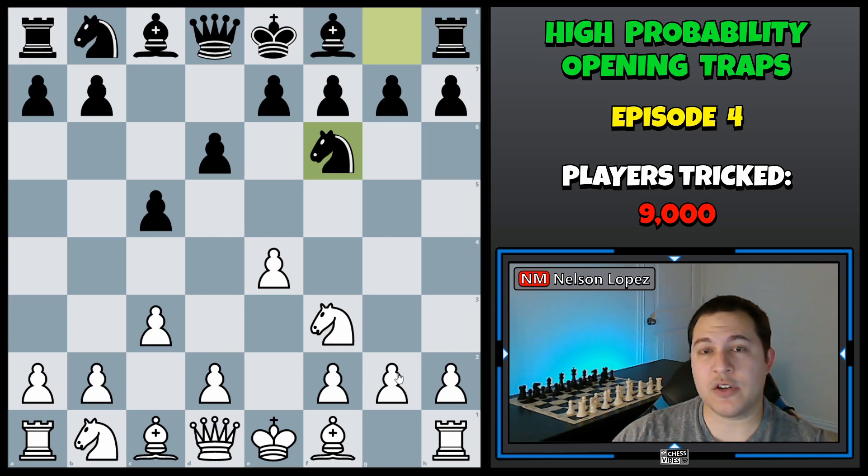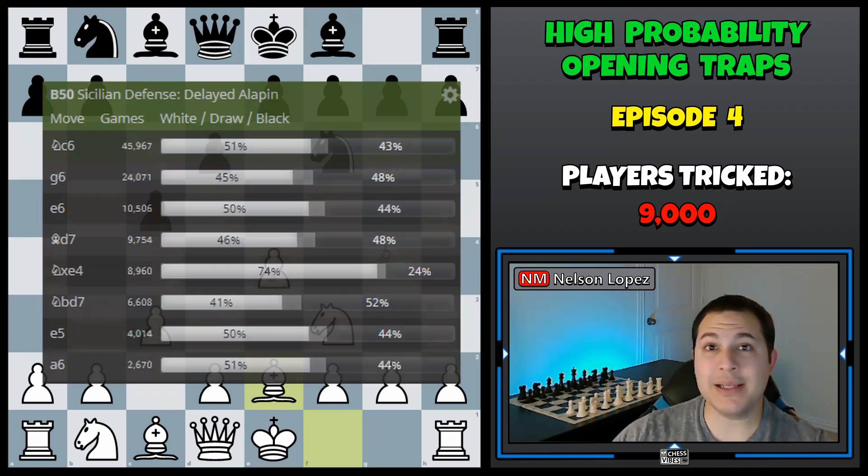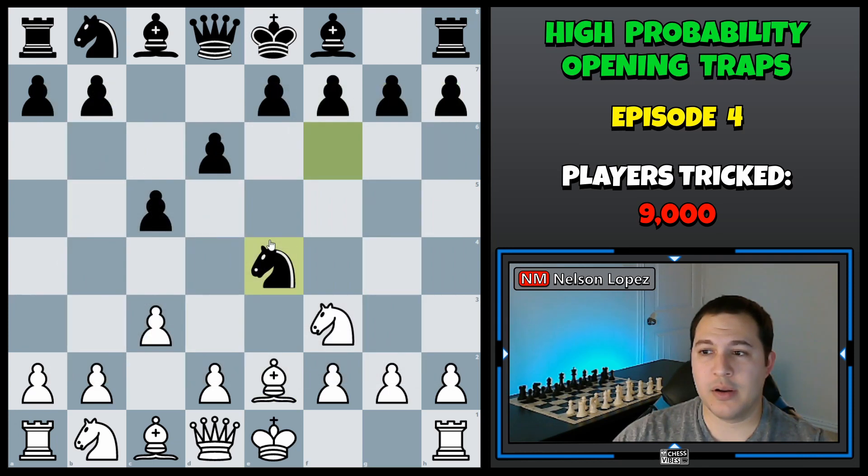But this is where you can set the trap. You play bishop to e2, completely ignoring that this knight can just take your pawn. And surprisingly, 9,000 players don't even realize what's going on and they just capture the pawn. So I'll give you five seconds, see if you can figure out what is our plan behind giving away this pawn for free. If you said queen to a4, congratulations, that is the move.